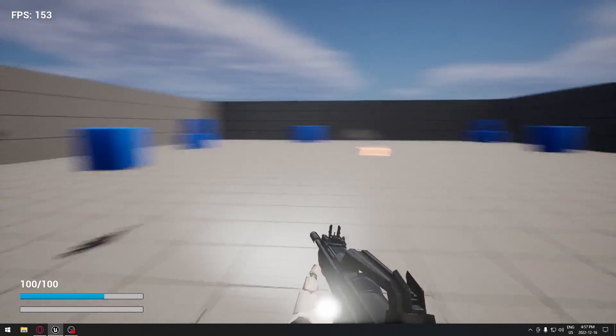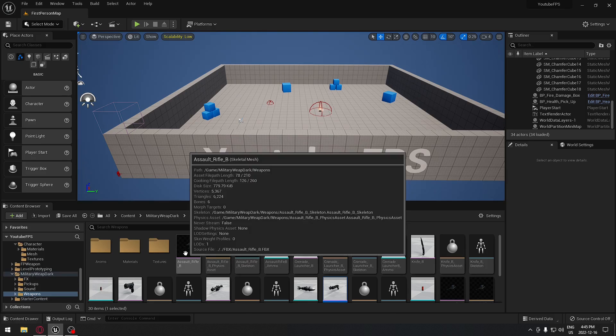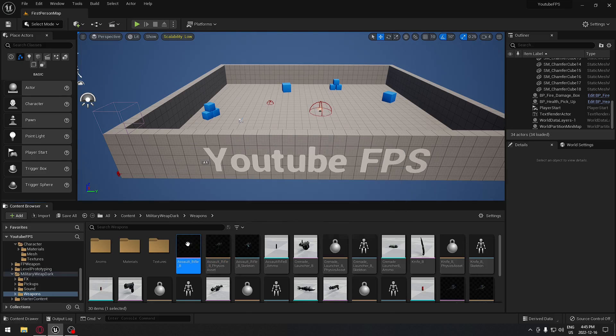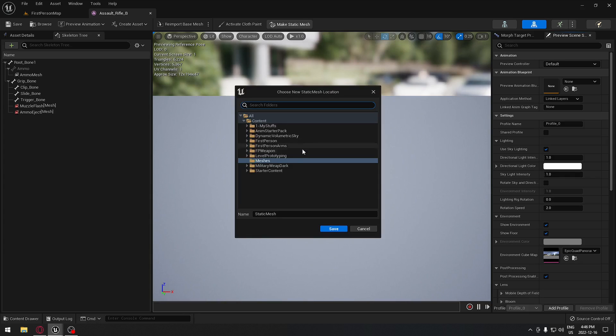So we're going to see how to do this. The first thing we're going to do is go under the military weapon folder, select our assault rifle blueprint, and open it. Here we're going to create a static mesh of it because we don't have a static mesh and we need that for our weapon. We're going to create a static mesh, select our military weapon folder, and put it under our weapon folder.